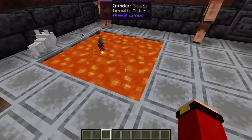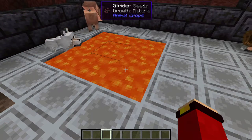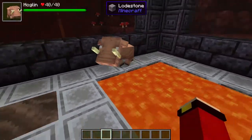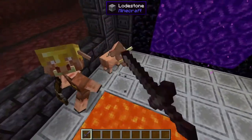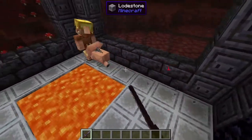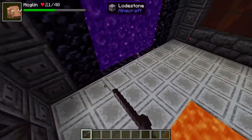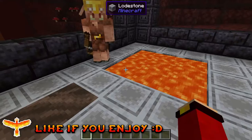And now on to the last animal. Here we have a lava-based animal — it is the strider. And I know! What the frick is wrong with you?! Die, you monster! You killed a puppy! He almost killed the guy. Good for you — just run, you coward!